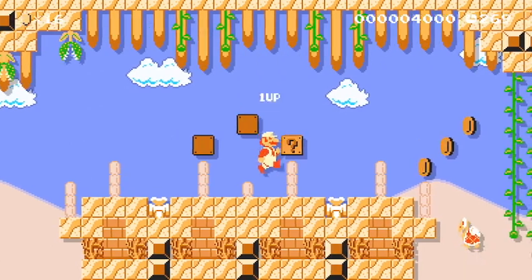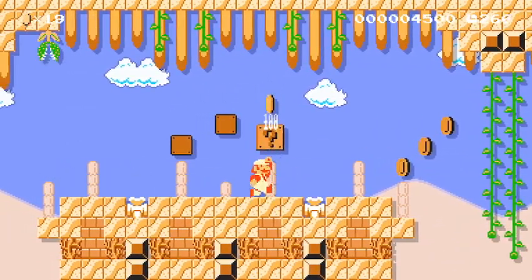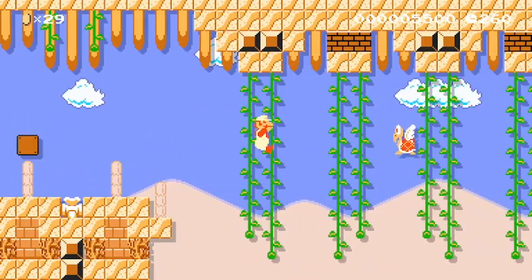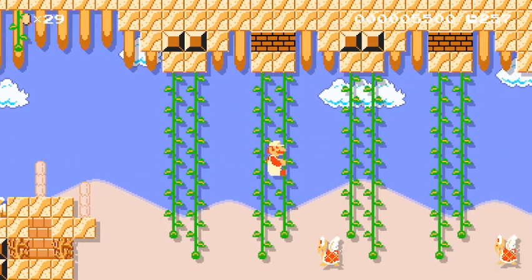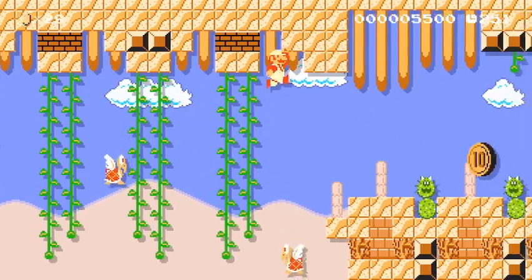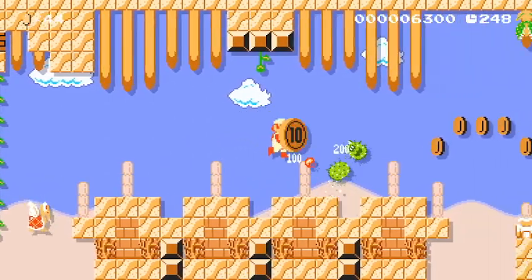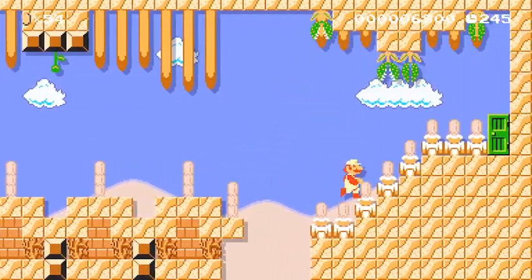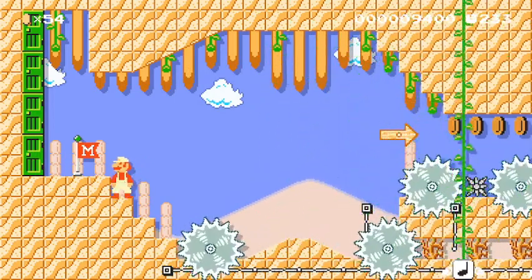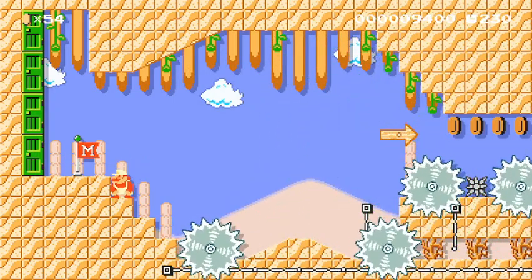Nice, I was hoping I would've got a fire flower, but this makes dealing with the Pokies a little bit more manageable. That was kind of awkward. There's really no reason to kill those piranha plants, but I figured I'd kill them anyway. Hope that comes back.